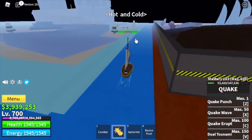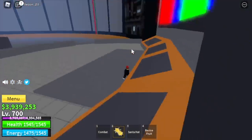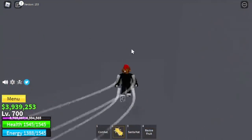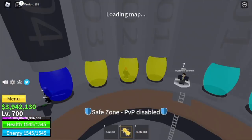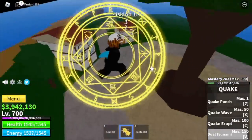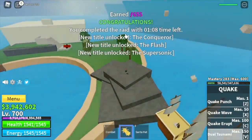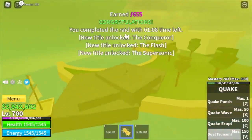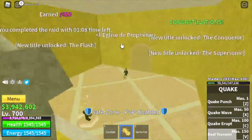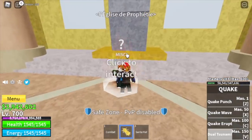Heading towards Hot and Cold. For the password: red, blue, green, blue — open it. I asked a level 1,500 awakened Buddha Fruit user to help. He was able to carry me. I didn't do anything. With his help, I was able to unlock all the Quake Fruit skills. Thank you to my other account.